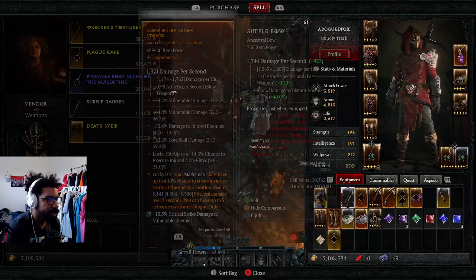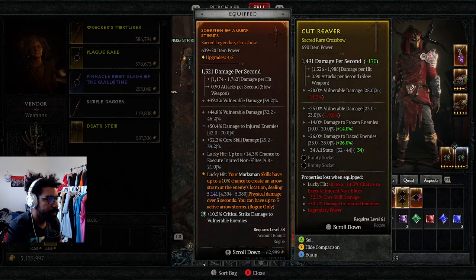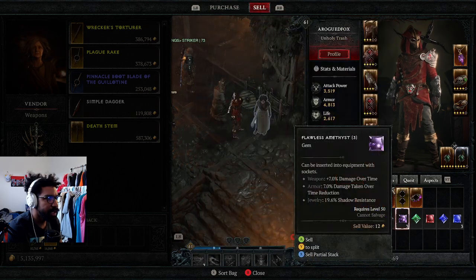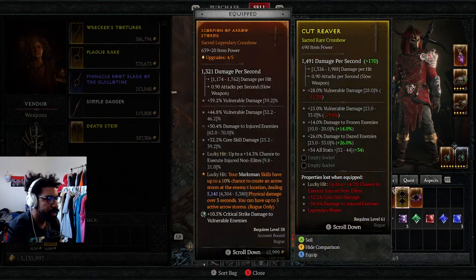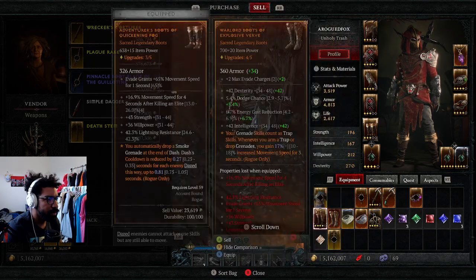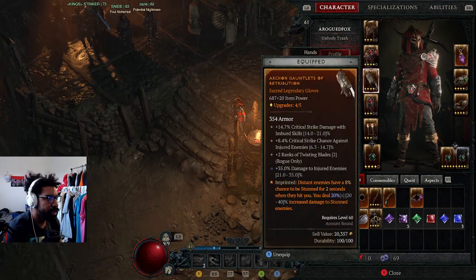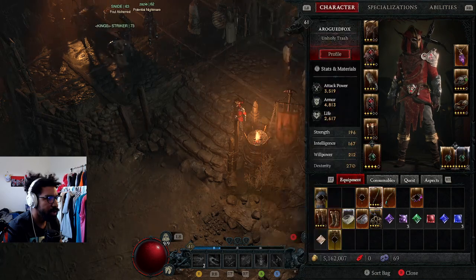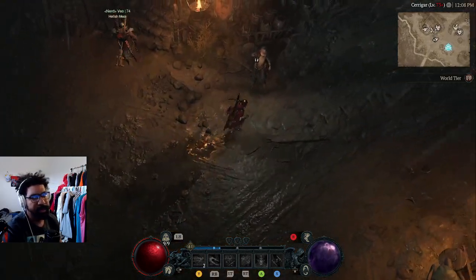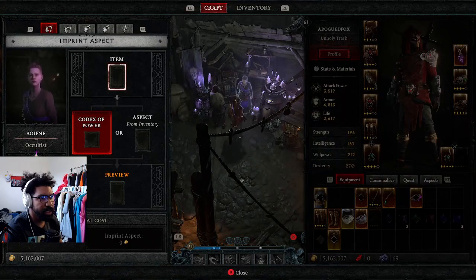Let's sell some stuff. Double sockets plus some stats. There are our stats - 270 dexterity at the moment. I've got some flawless gems. Let's extract a couple things, especially since that's honestly maxed out.